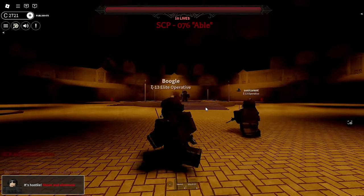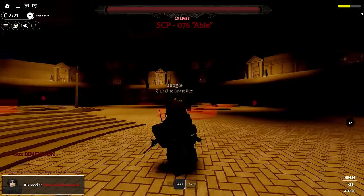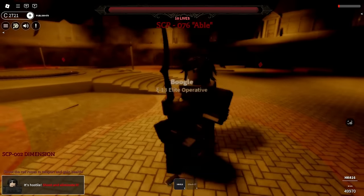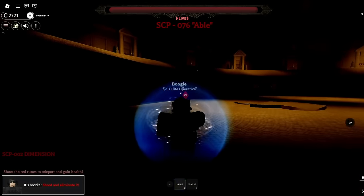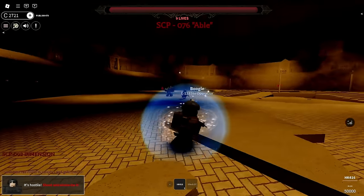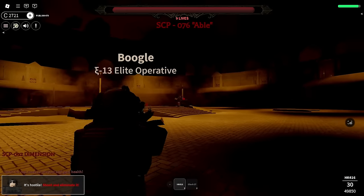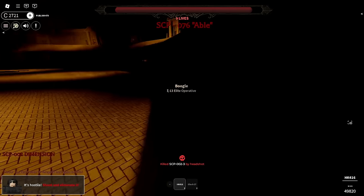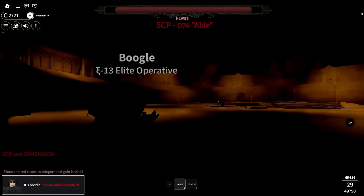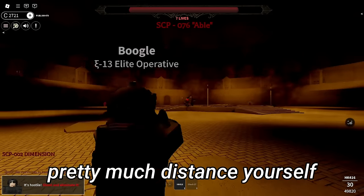Is that the SCP right there? This guy's chasing me - that's so much HP. Avoid getting too close, dude, this guy's on me. What is this thing here? Oh, they're like teleporters! I'm gonna try to aggro him to me - I got you, teammate - just by using this teleport thing here. Got one of these SCP-002 guys. I got away from him again. So these red runes over here are basically your way of getting away from the SCP, pretty much distance yourself and heal yourself from him.